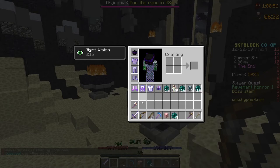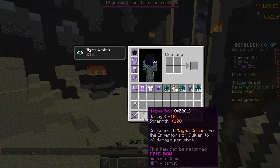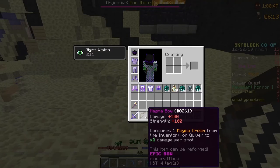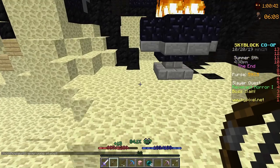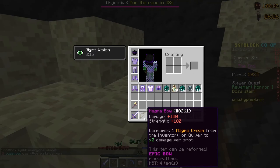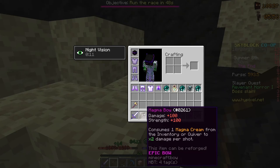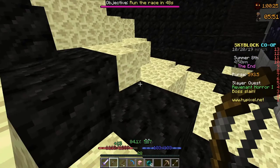Now I should definitely max out this bow — or should I save it for a Runaan's Bow? I might just max out this Magma Bow because it's basically as good as a Runaan's Bow. It actually has the same stats if you consider the Magma Cream bonus — it's just that the Runaan's Bow shoots three arrows when this one only shoots one. So the Runaan's Bow is better, but the Magma Bow is okay as well.